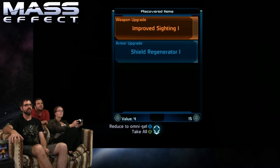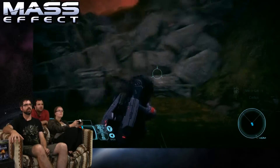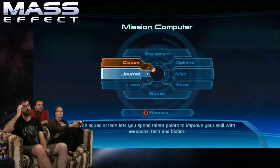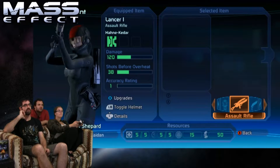Upgrade kit. Take them all. Don't reduce to Omnigel for the love of god. Okay, let me grab them. So yeah, how it works is you get upgrades you can slide into your weapons. You can go to your menu and see if you can put them on your character. Go to the equipment. Yeah. You keep them all. There we go.